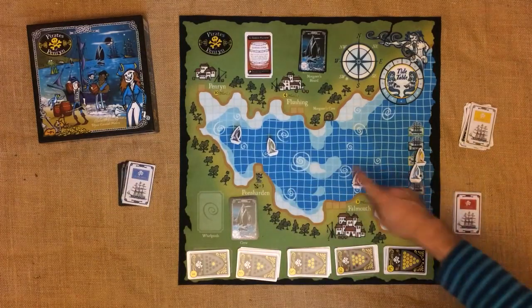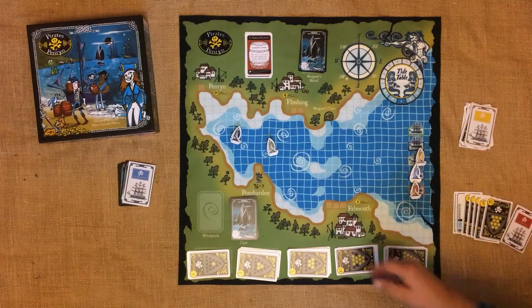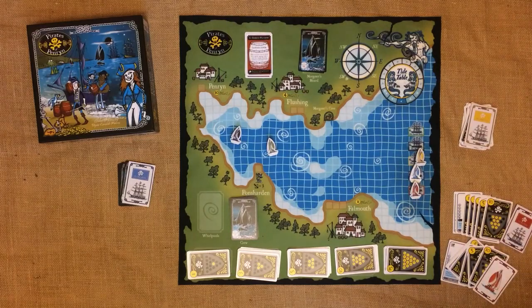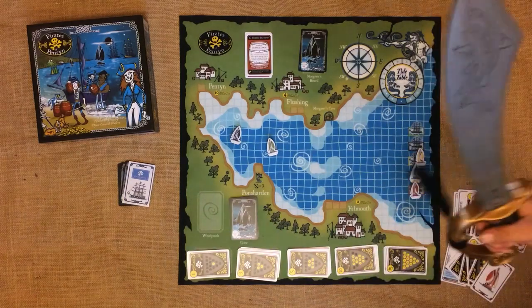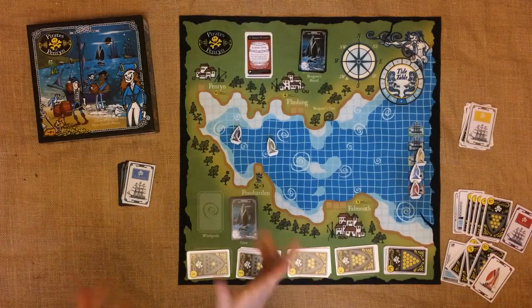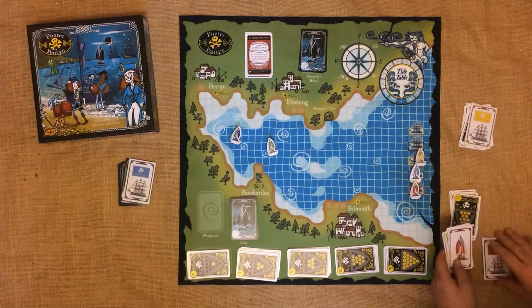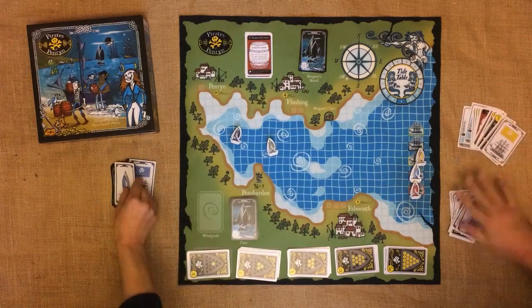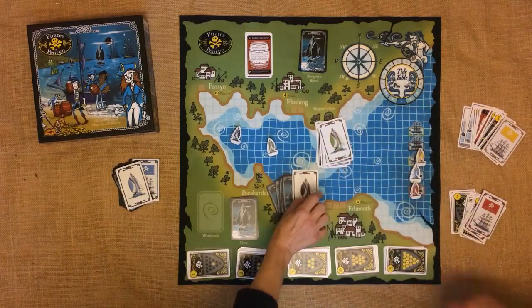Once you've been up and down the map a few times, there will come a point when someone returns to their galleon to find they've run out of rum. Once they've combined the cards from their rumrunner with those under their galleon mat and double-checked they definitely have no rum cards left, they can end the game with the words 'I be home and dry.' Once the end of the game has been declared, only cards below decks on your galleon count in the final score. If your rumrunner piece is out sailing, you have to abandon your rumrunner hand in the middle of the map — tis lost at sea.